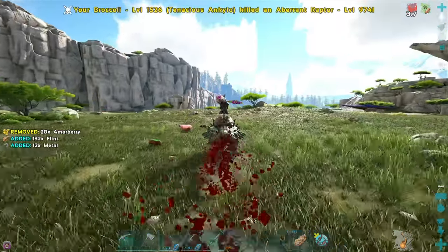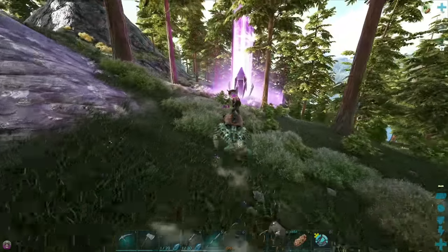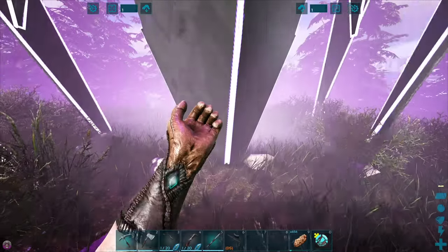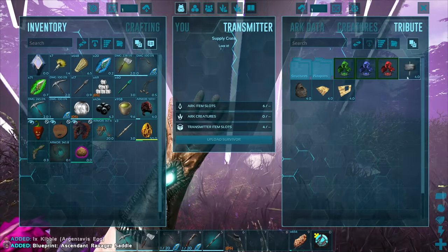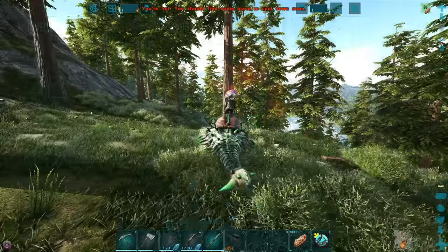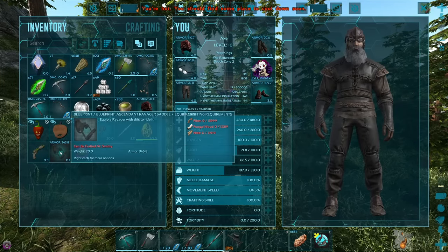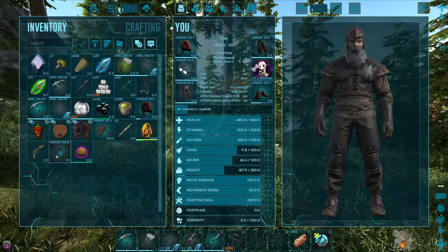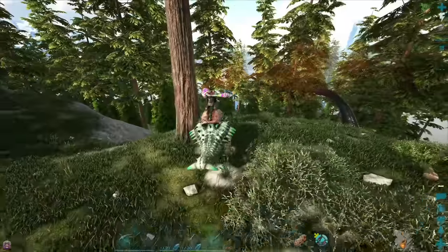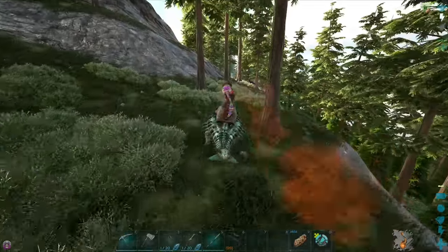There's another drop there. So we've got another drop here in the redwoods. I didn't manage to get that other one we saw earlier but I think it was just a white drop. We've got some kibble and then just some stuff. We did get an Ascendant Ravager saddle and some kibble. That's cool. So no OP loot just yet.